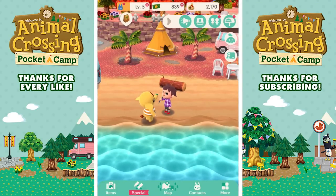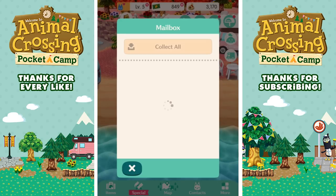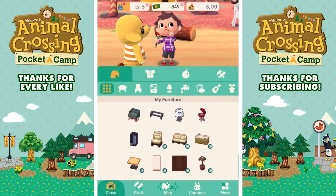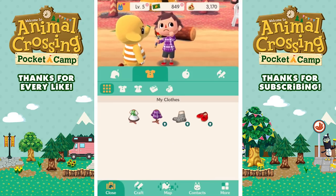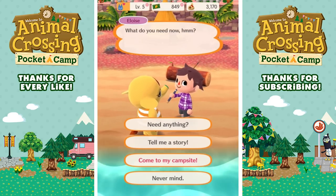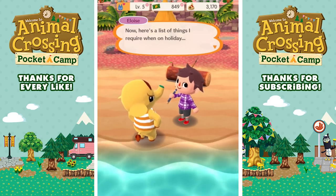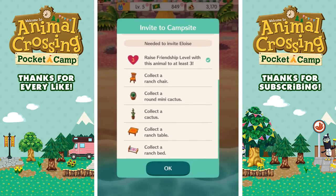I don't know what essences are all about, but let's go ahead and check the mailbox. What are these essences? They're just for crafting. So weird, okay. Let's go ahead and take a step back. Now - can I invite you to my place? Come to my campsite. Well, thank you for the generous invitation, I'm flattered. Here's a list of things I require when on holiday. So she needs friendship level, a ranch chair, a mini cactus, a cactus, a ranch table, and a ranch bed.